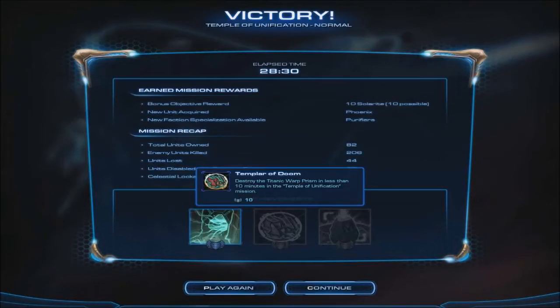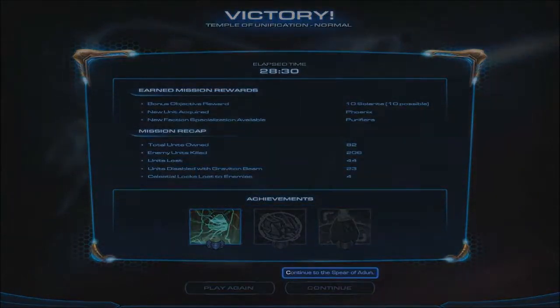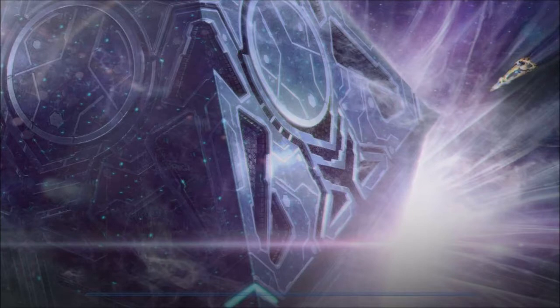Okay, we're back with StarCraft, let's go ahead and continue here with the Ulnar missions. We'll see what's gonna happen. What is this thing? It's like a kind of planet, because this ship is huge and this thing dwarfs it. I guess this is like a Death Star or something.